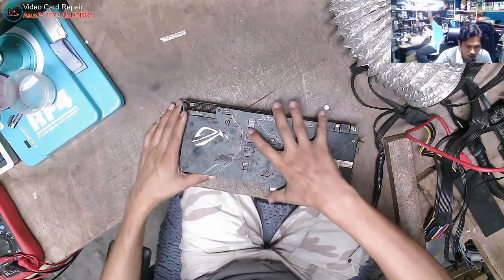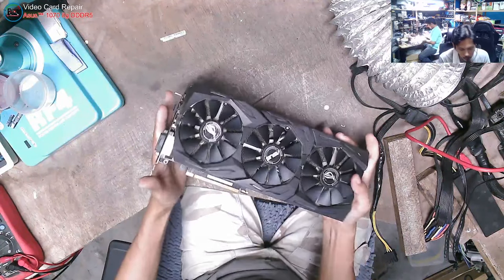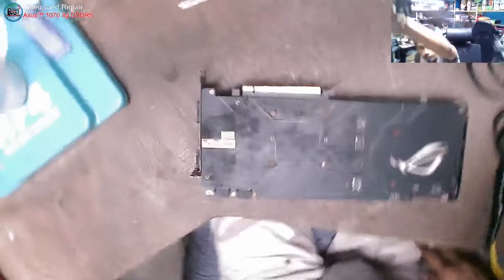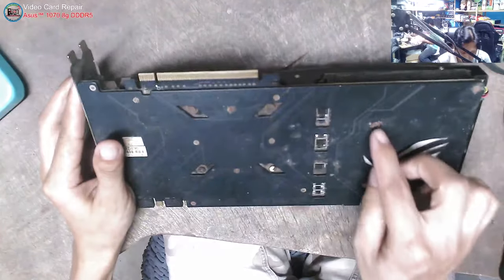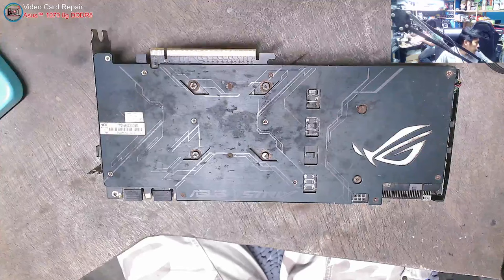Hello, good afternoon. We have a job to show you guys today. This is an ASUS Strix — the Strix 1070 8GB gaming, triple fan. As you can see, it looks like it came straight from the trash. The back is extremely dirty. All ports show no display, and the connectors are already corroded, so it's hard to open.